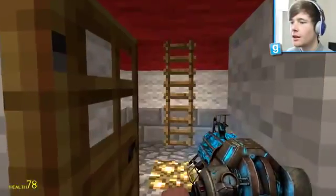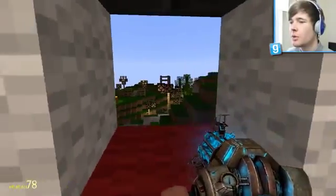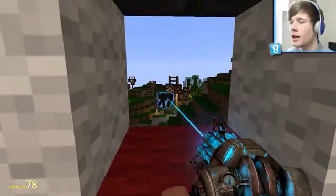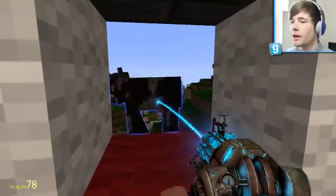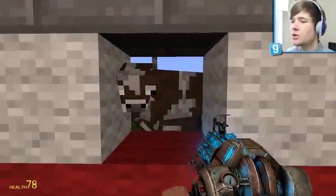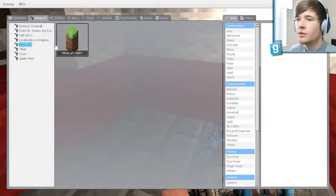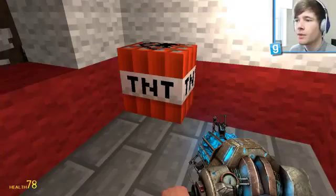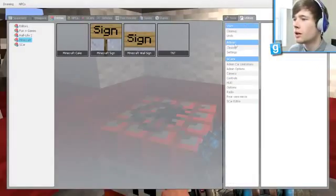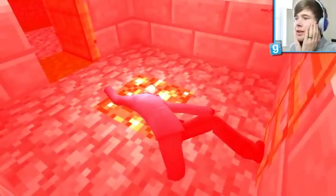Oh look at this lighthouse! Can we get in here? Yes, we're in! Let's climb this ladder and see what it's like from the top. Very small but looks like it should be worth it. Let me try to grab the cow from here — come here cow, come join me inside the lighthouse! He can't really get in. I want to try and make him smaller — how do we do that?